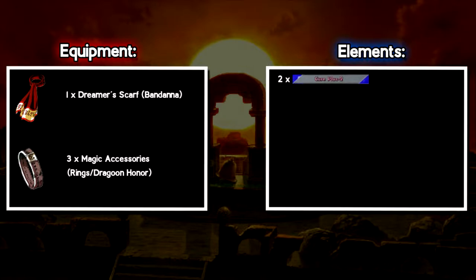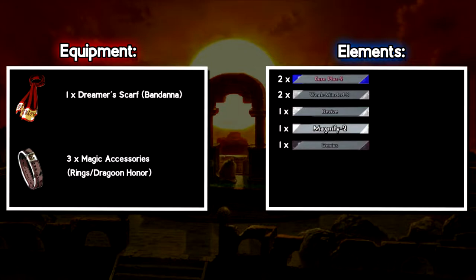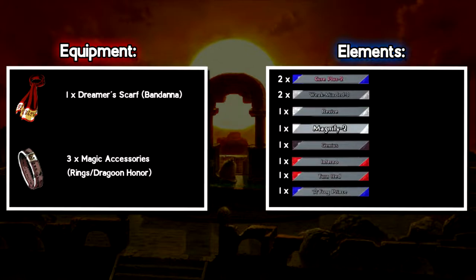For elements, you're going to need two Cure Pluses, two Weak Mindeds, a Revive, a Magnify, a Genius, some red attacking element — preferably an Inferno, and if you don't have an Inferno then a Fire Pillar — a Turn Red, Frog Prince, and then a bunch of Ice Blasts, like 10 to 15 if you want to be safe.